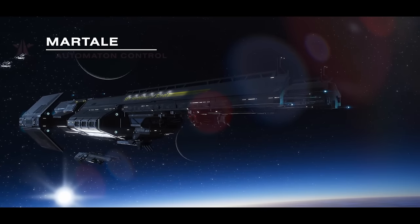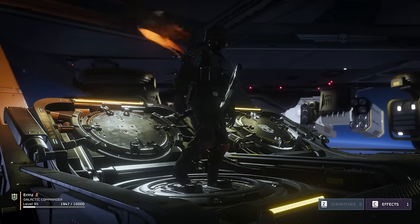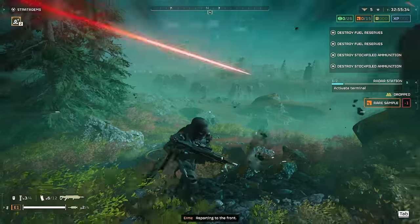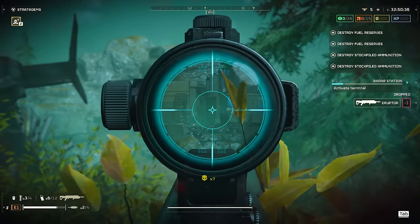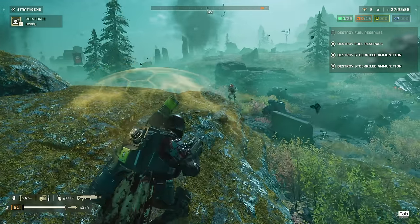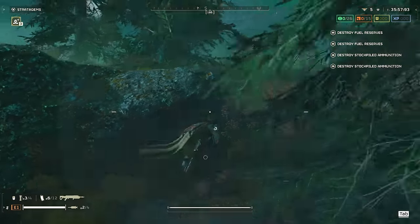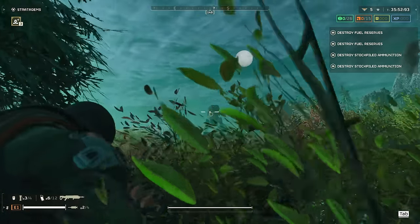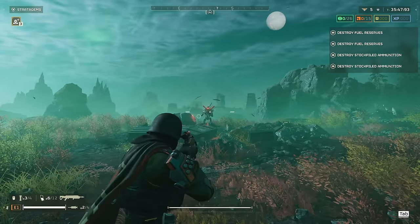Over on the other side of the galaxy, we test to see what it can do against our bot friends. One of the most hilarious things about the Eruptor is that not only can it one-shot foot soldier units, but it can take out over half a dozen in a single shot if they're grouped closely enough. Striders are absolutely no match for it, but much like the Terminids, anything with medium armour requires careful shot placement. There are certain spots on the Strider's front plating where the AoE simply won't destroy the pilot.